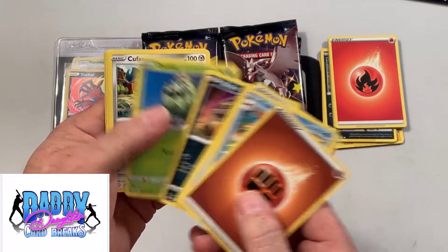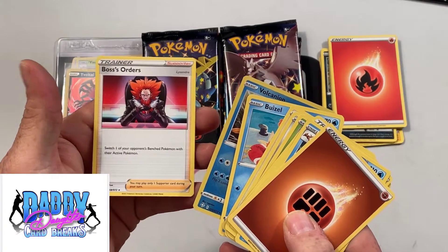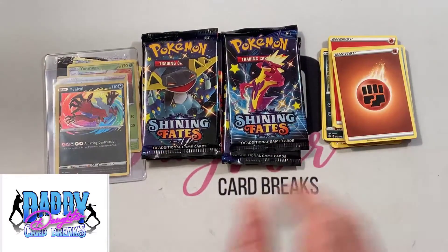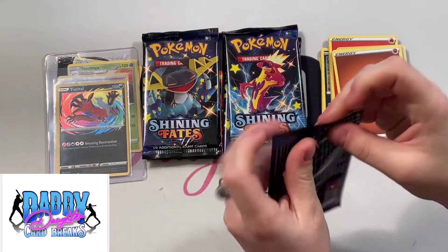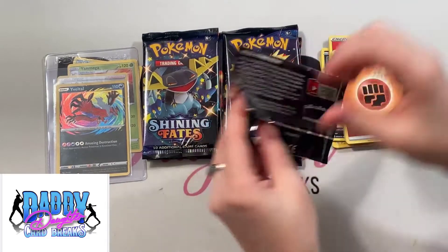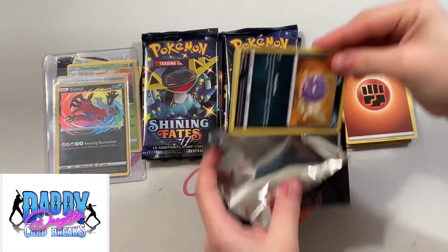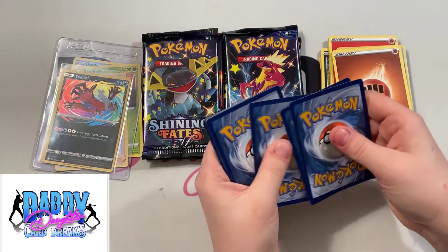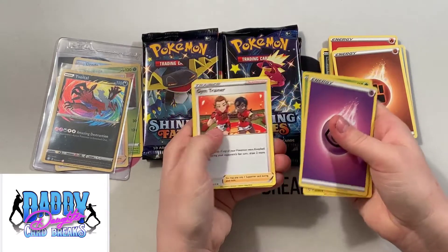Next pack has Corphish, Caterpie, Eevee, Volcanion, and Boss's Orders as the rare. Meanwhile, looking up the Yveltal value — the market price on the Yveltal, which is an amazing rare, is about $8.